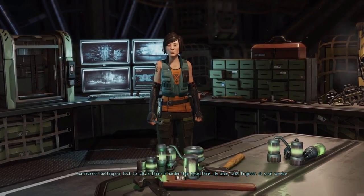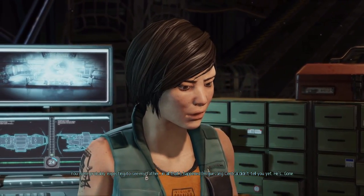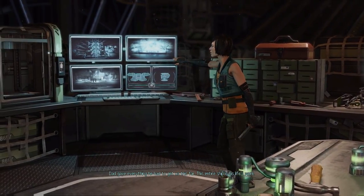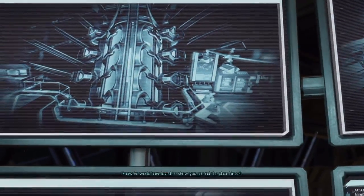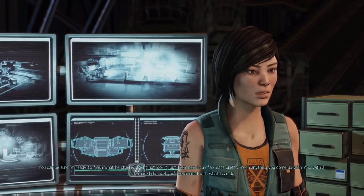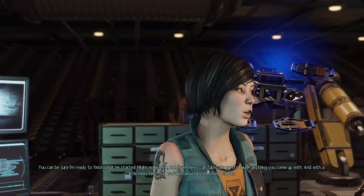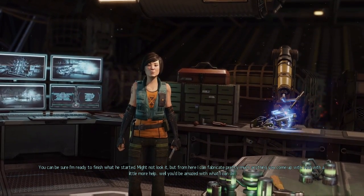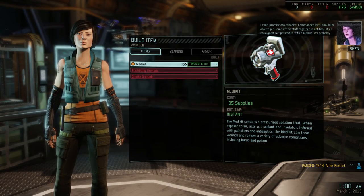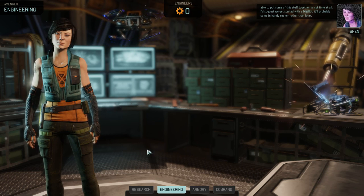Lily Shen, chief engineer at your service. You were probably expecting to see my father - in all that's happened, I'm guessing central didn't tell you yet. He's gone. Dad gave everything he had to get us this far - this entire ship is his life's work. From here I can fabricate pretty much anything you come up with. It was an honor to finally meet you, commander. I'd suggest we get started with the med kit - it'll probably come in handy sooner rather than later.